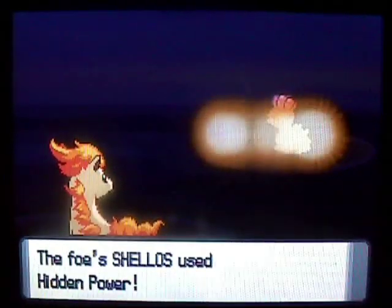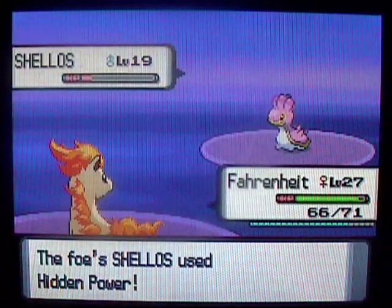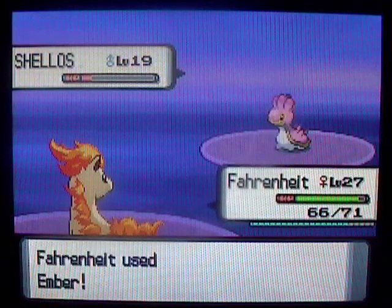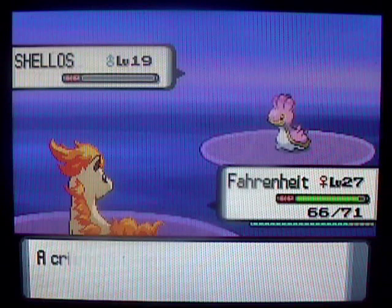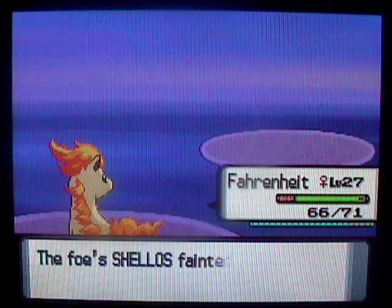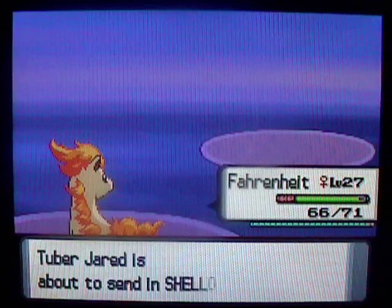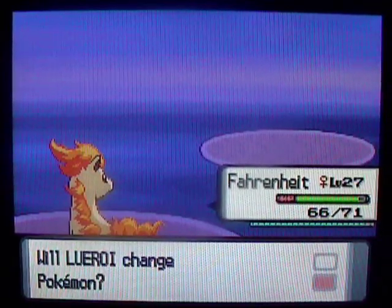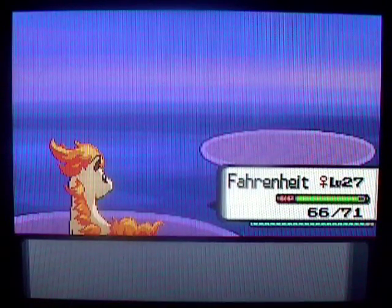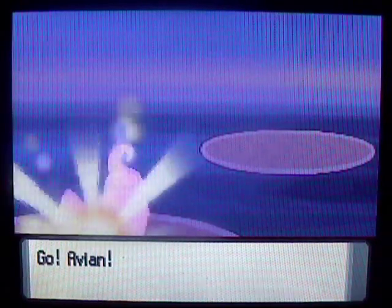I can't even one-hit KO these things, it's really annoying. That's why I need to gain some levels so I can knock things out in one hit. I'm not sure what type that Hidden Power was, but it wasn't very effective. And once again my critical hits are worthless — I could have used the critical hit the first turn, but I get it when there's only five HP left. I better switch to Staravia.